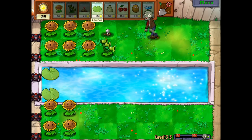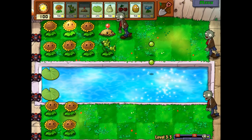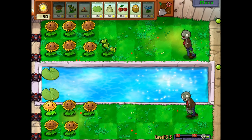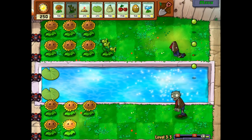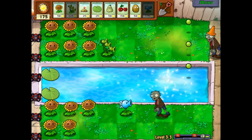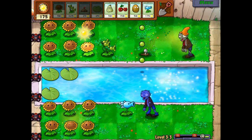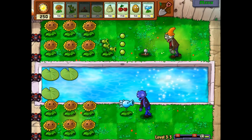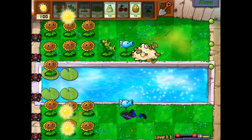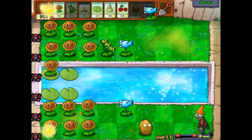Here's our first Three-Peater — I'm gonna put it there. I'll put sunflowers in the water this time for some extra sun. We'll put snow peas there, and then walnuts in this lane. I'll focus on the snow peas because I think they'll be a little bit better. Unlike the normal Peashooter, the snow pea is also a type of pea. I'd love to hear what your favorite plant in real life that's in PVZ is. Maybe you really like squash, or maybe you eat a lot of cherries.